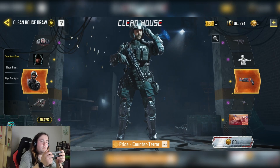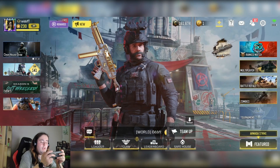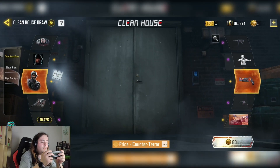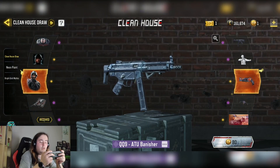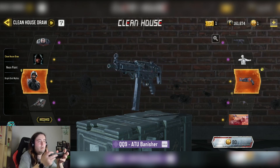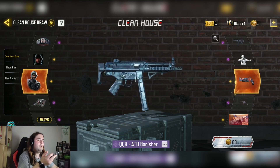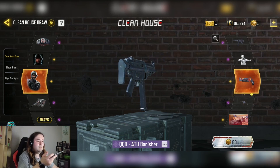So as I said in the intro, we are not going to be using just the J358, although we are going to try and get some gameplay of that for you. We are also going to be using the QQ9 as well, since that's the other weapon in the draw. I thought I'd pull it out again and show you my build. Let's get into train mode and I can show you all the J358 and the QQ9 in terms of their stats.